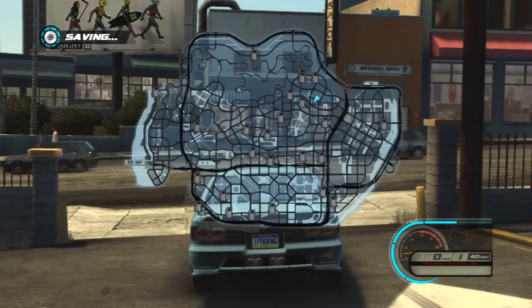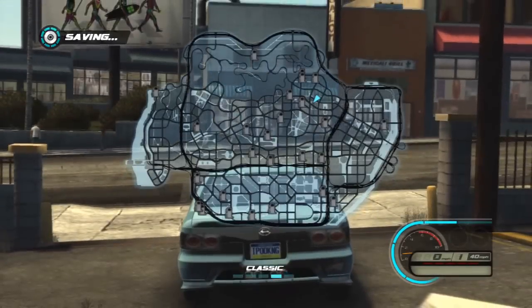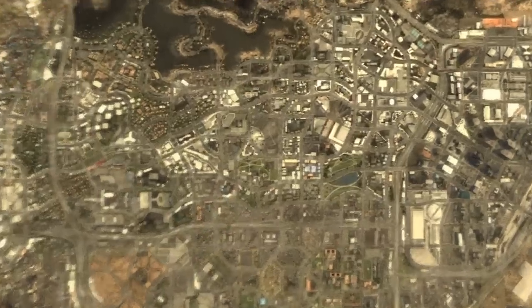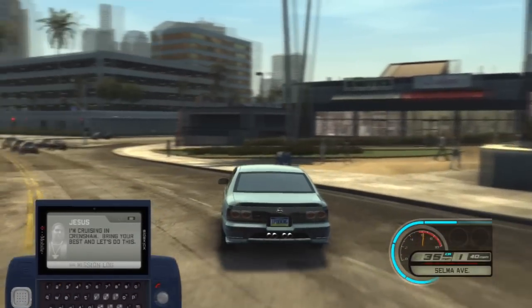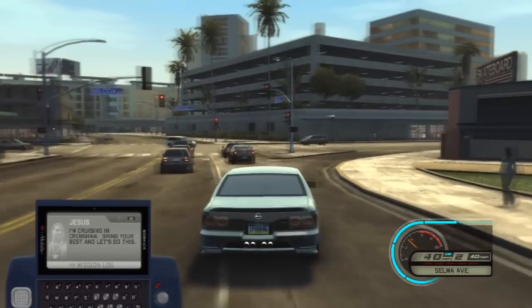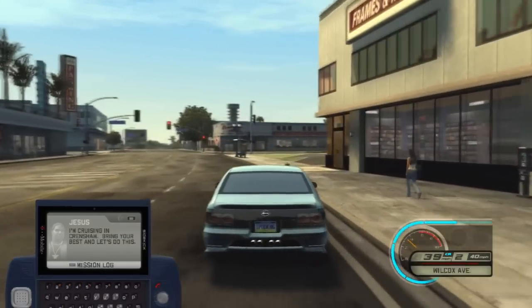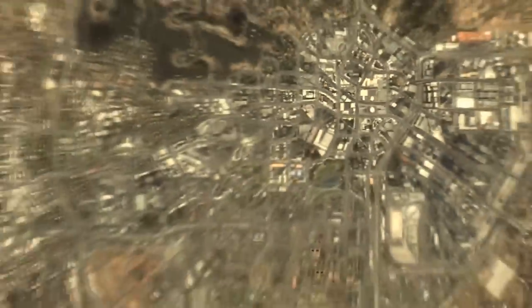All right, let's see where I want to go. I know what I can do. All right, that's what we're going to do right here, y'all. We're going to get out and get out. All right, let me get out of here. I'm going to be running a bunch of lights, but let me hit my mission log real quick.